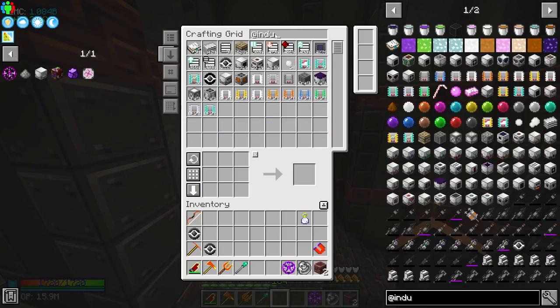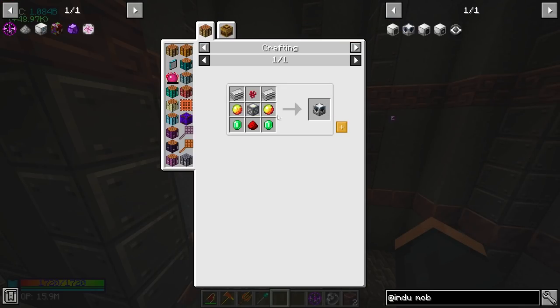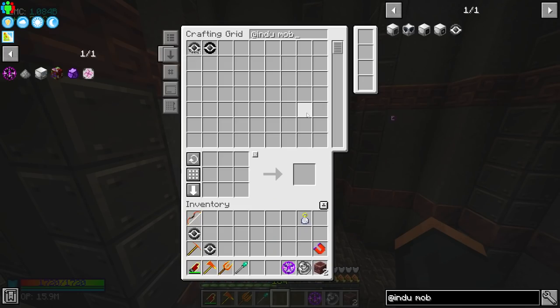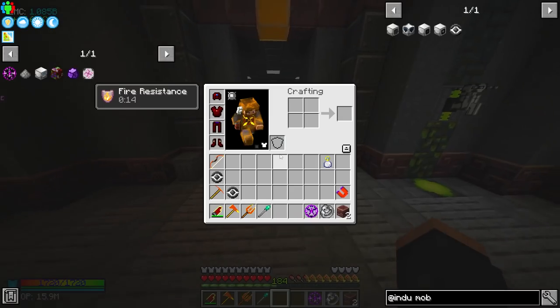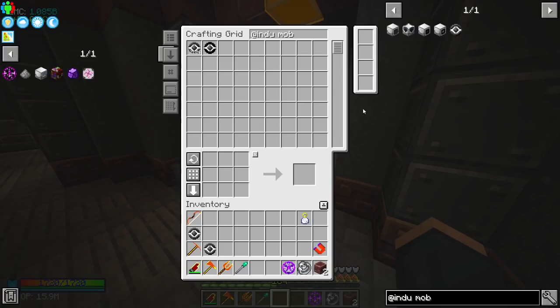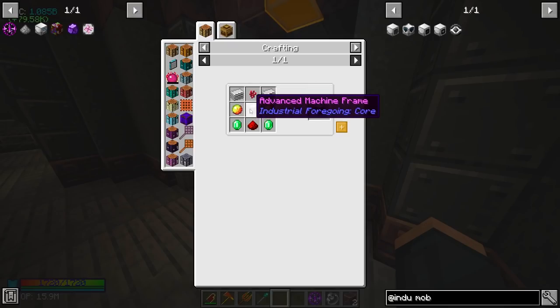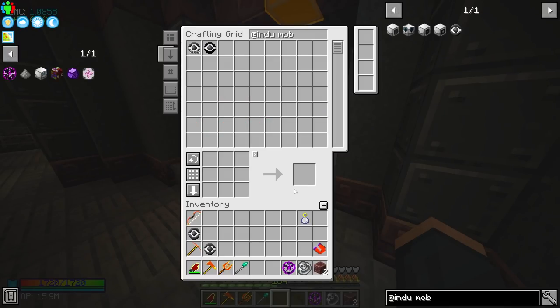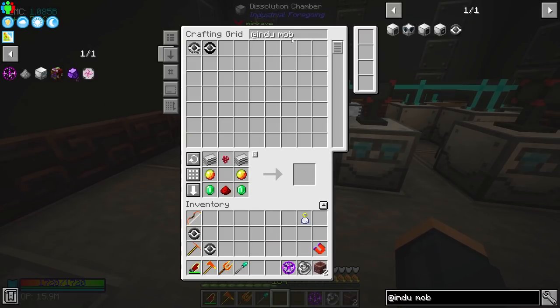For that we need to get into Industrial Foregoing — I know this sounds crazy — but we are going to be using a mob duplicator. I should be able to go ahead and request one of those. Super simple — I love that Refined Storage has this feature: if you don't actually have an item in your storage it'll highlight it in blue, meaning you can hit Control and click it and it will automatically request that one item. How cool is that?